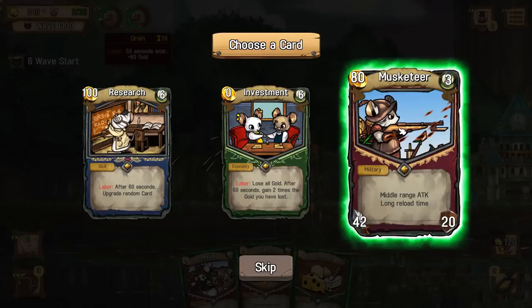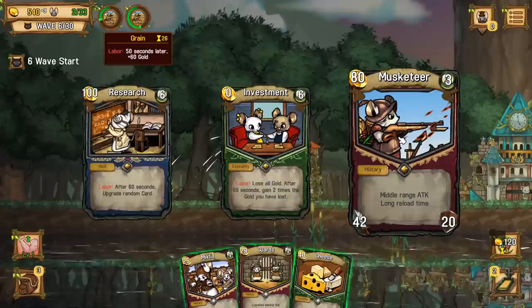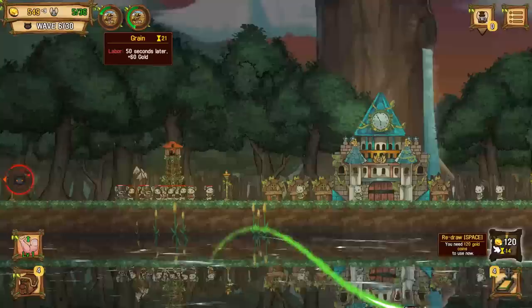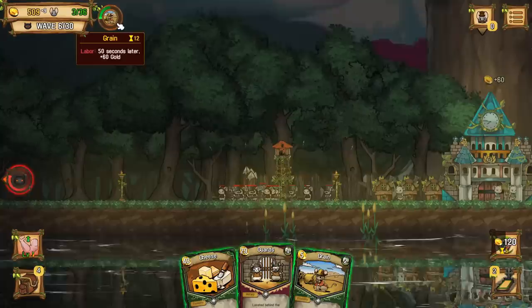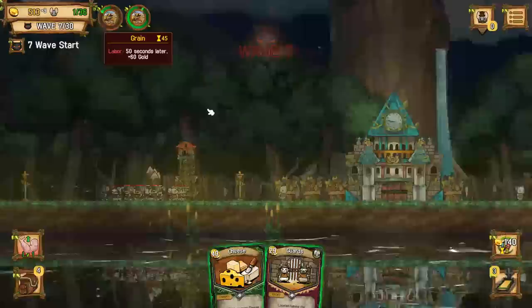So we've got research - after 60 seconds you can upgrade a random card. We've got a mouse... they should have named that a Mouseketeer. Like, let's be honest, it probably would have led to some kind of litigation from Disney, but at the same time it's got to be a Mouseketeer. I'm taking the Mouseketeer - the pun is too good for me not to take it. There's our guy and another pike rat on this side too. Oh, I think we're getting the hang of it. Oh, I don't have enough ratizens - I've got to wait for that to get done. Put another one up so we've got a constant flow of cash.